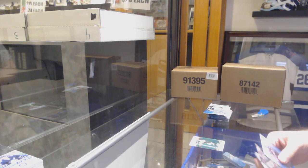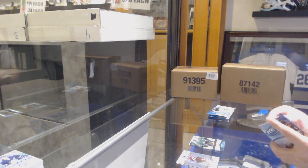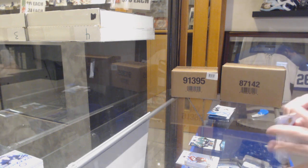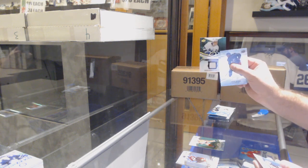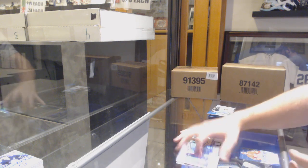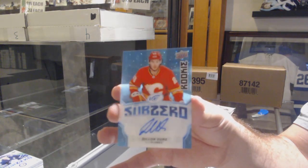We've got an Earsall green for the Minnesota Wild, Rup Hint for the Dallas Stars at 9.99. What's up Polly — we've got a green of Aho for the Canes, Travis Dermott Ice Premieres jersey for the Leafs, and a sub-zero rookie auto for the Calgary Flames Dylan Dubois.